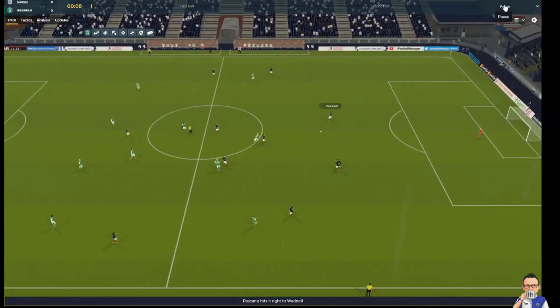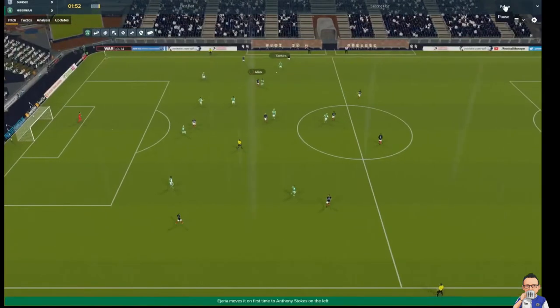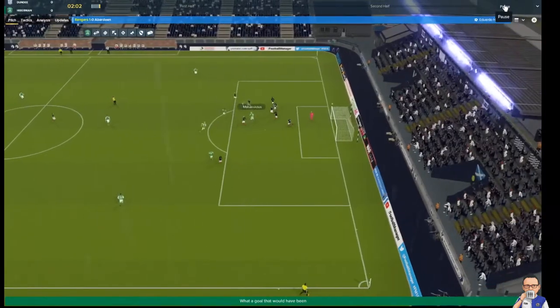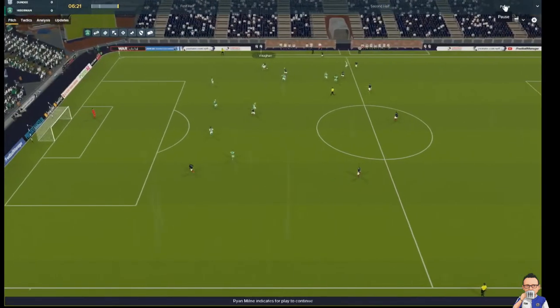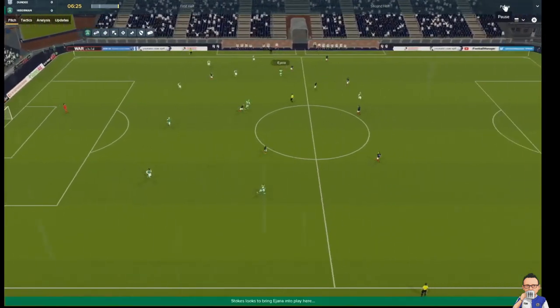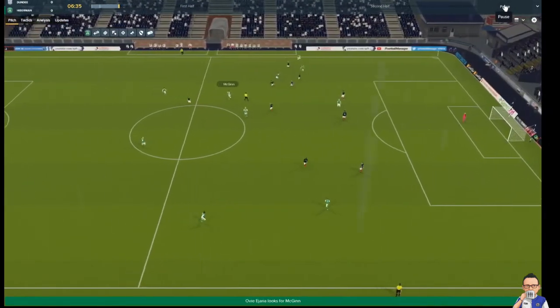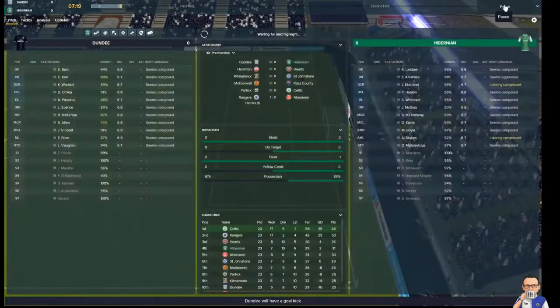Dundee kick us off in a rainy venue. Stokes to the Big M — good effort straight off the bat. Rangers already 1-0 up in their match. Here come Hibs: Stokes, Ajara. Stokes over the top to the Big M, holds up play to Ajara, to McGinn, Big M — he has a woeful shot, doesn't even trouble the keeper. But nice early pressure from Hibs.